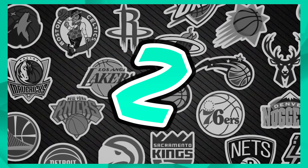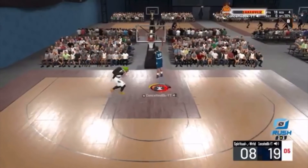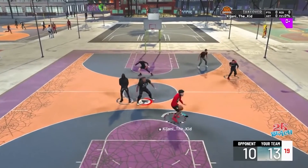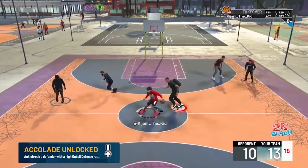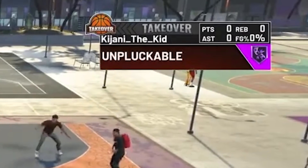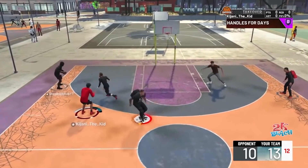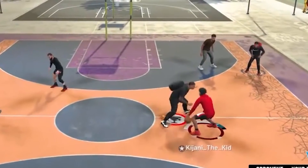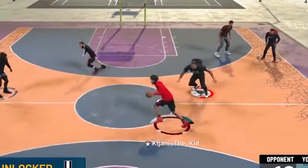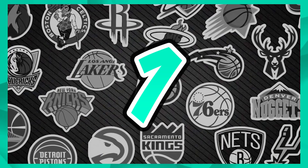At number 2 on the list, Conceded BK is back — breaking his defender and then breaking him again. Breaking someone twice in one possession is stupid rare. Then Kizhani the Kid also does it — someone tries to guard him, he turns around, and breaks him one more time, leaving the defender falling down. Nothing pisses me off more than when you break someone and they don't shoot it — there's a law in basketball: after you break someone's ankles, you shoot it.